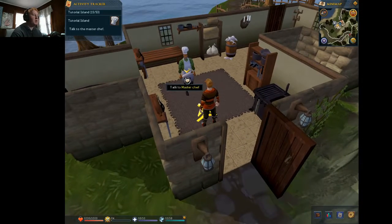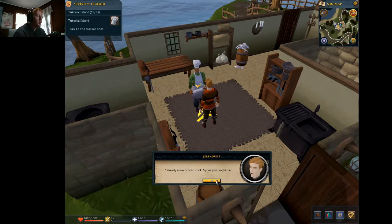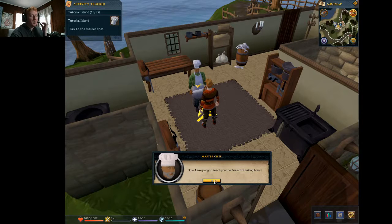Okay, I gotta talk to the MasterChef. 'Welcome, newcomer. I'm the MasterChef Lev. I will teach you how to cook food truly fit for a king.' I already know how to cook — Bryna just taught me. 'You call that cooking? You're much more likely to burn your food if you cook on a log fire out in the open. You should cook on a range whenever you can. Now I'm going to teach you the fine art of baking bread.'